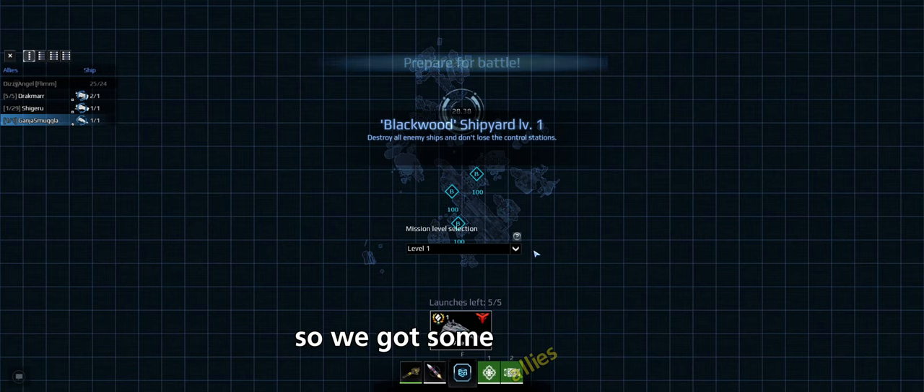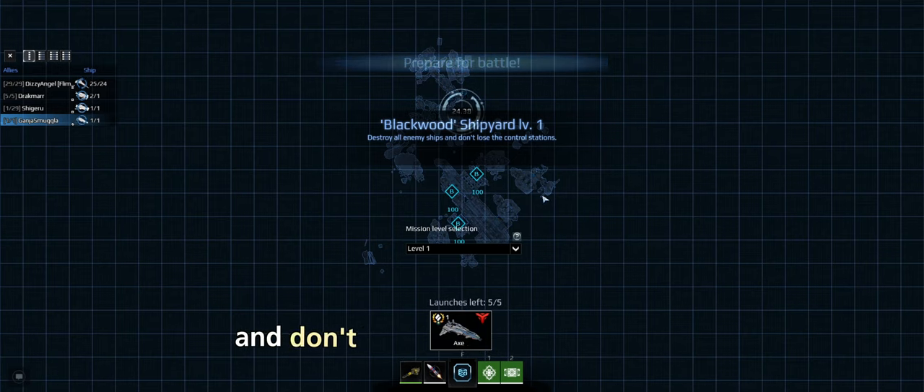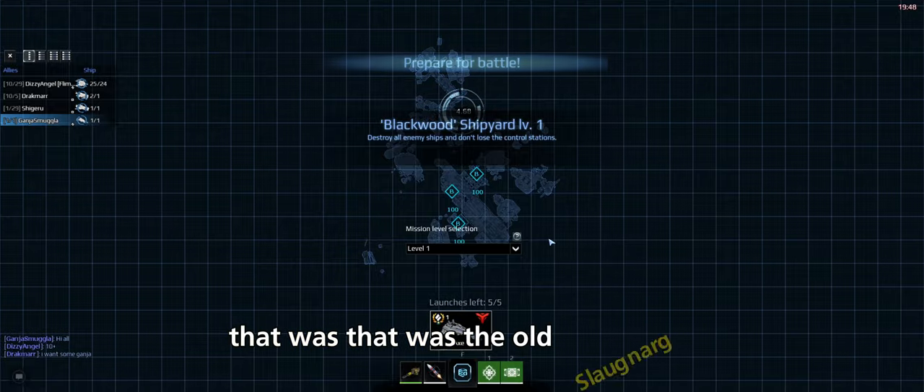We found a lobby really quick! We've got some allies here at Blackwood Shipyard, level one. The mission: destroy all enemy ships and don't lose control of the station. Launches left: five out of five. Prepare for battle! It looks like it's using my old name — don't worry about that.